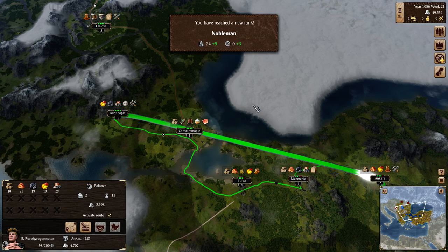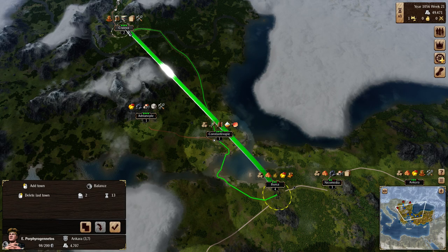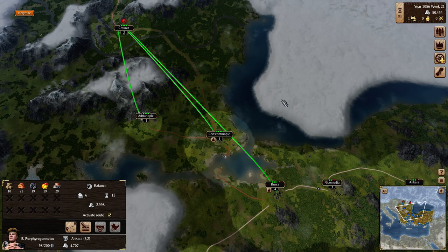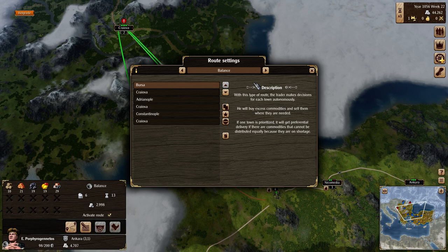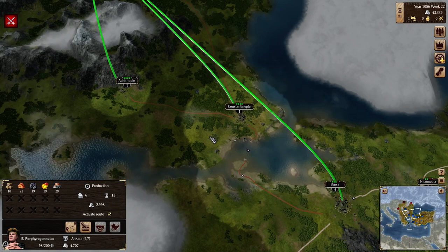You - who are you? Yeah, you're doing that long distance run to Ankara. I think that's got to stop. Hey, new rank - cool! I think that definitely needs to stop. Instead we're going to go from Bursa to here, to Adrianople to here, to Constantinople to here. Just keep feeding in a variety of goods to you as much as possible. And instead of Balanced, I'm actually going to prioritize Production, because you'll prioritize the stuff for businesses. And I like that.